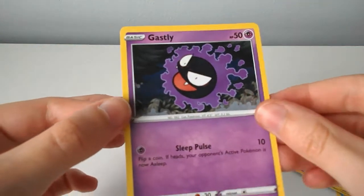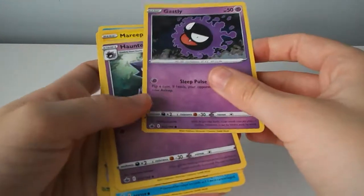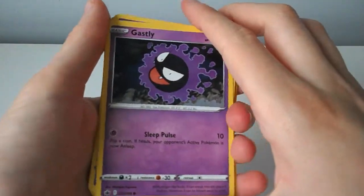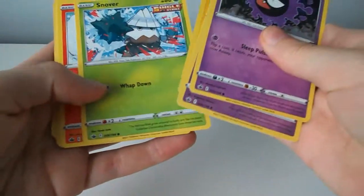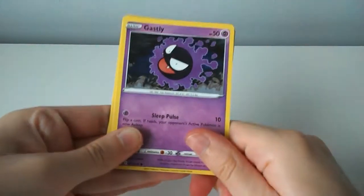A Snova, a Mareep, a Haunter, and a Ghastly. It doesn't look like there were any holographics in there, but there may have been a few rares that I didn't look at. I'm pretty sure there are a few duplicates in here and I think most of them are from the set I've just been collecting from, which is quite good. I can't wait to organise these!